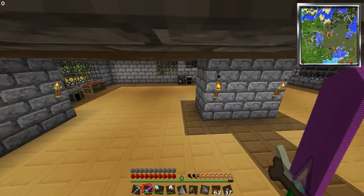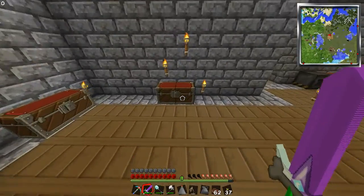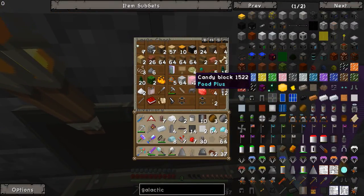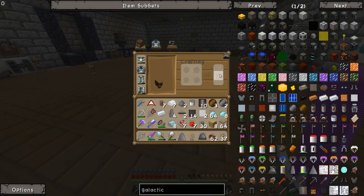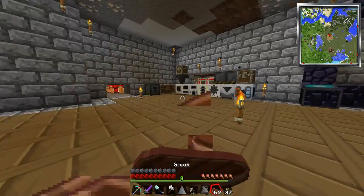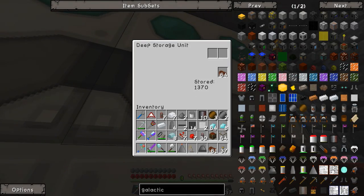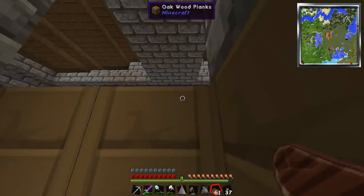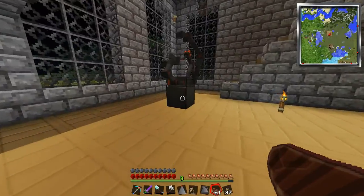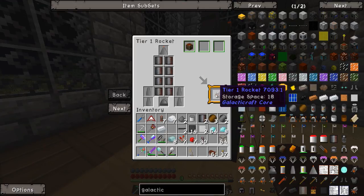I'm going to go grab a chest just so you can stock up on everything, making sure we don't run out of oxygen and stuff like that. Do we have any spare chests? I have to make one apparently — let's grab some pine wood and quickly make a chest. Also, all the steak that was in this chest is now in this deep storage unit, so we won't be running out anytime soon. Nose cone, engine, fins — I was going to call them propellers for a second — heavy duty things, and there we go: tier one storage rocket!